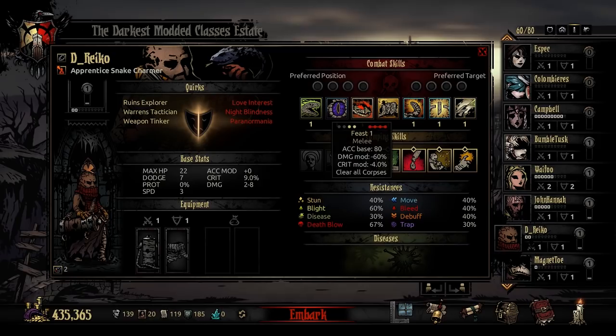Next in the charmer's kit is Feast. Feast is usable in rank 1 or 2, targets all enemies, and is a melee attack with accuracy base 80, minus 60% damage modifier, minus 4% crit modifier, and clears all corpses. Feast is cool conceptually — you're summoning a giant snake or pack of snakes and just clearing out the corpses, doing a little bit of damage while getting corpses out of the way, and you can do this from the front line.